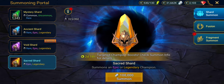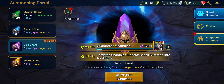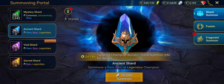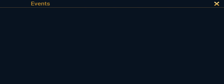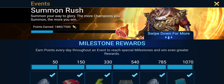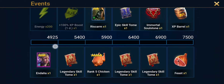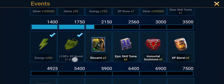So this morning I had one sacred, nine voids, and 14 ancients. I opened them all up and got a total of 1880 points. So what do I need? From 1880 to 2150 — just under 300 points.